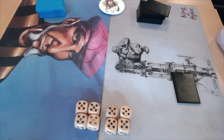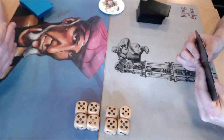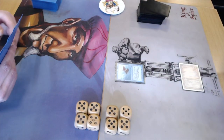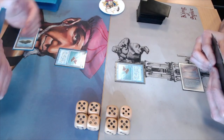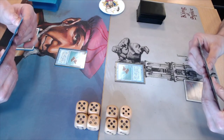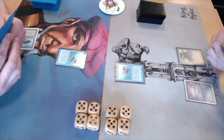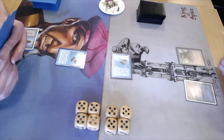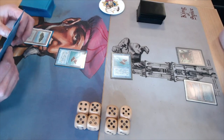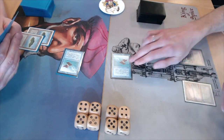Dawa counts his six — he's going to keep, putting one card on the bottom. His hand shows a Flying Men, a Clone, a Psi Blast, and a Lance. Bart plays Flying Men on turn one, and Dawa also plays a Flying Men, so both players are playing the same creature on turn one. Bart attacks and Dawa takes the damage — makes sense this early. Dawa drops to 19.